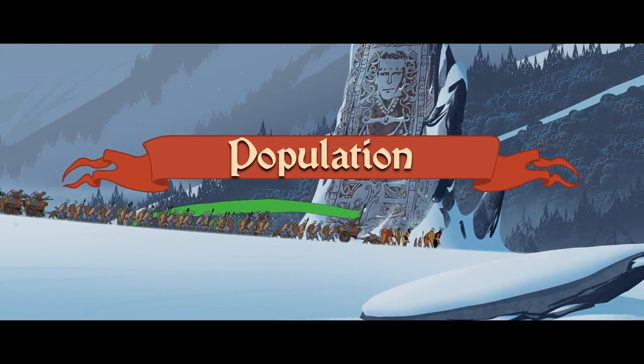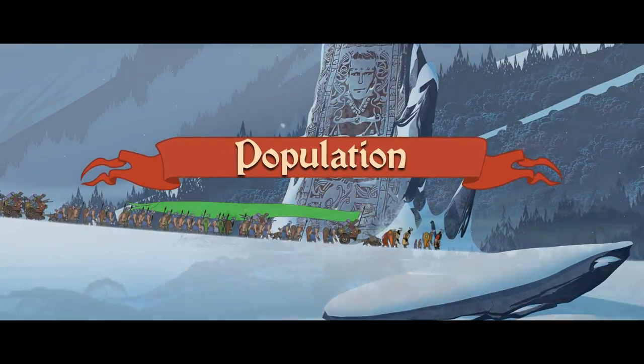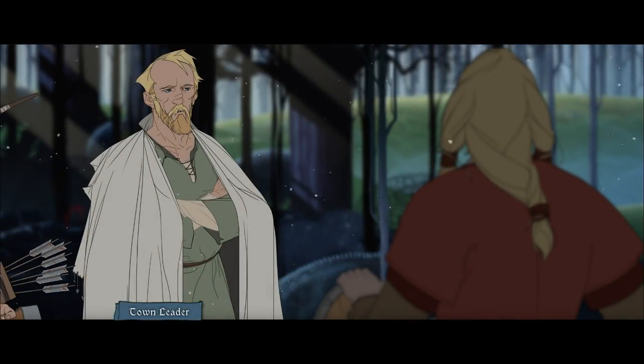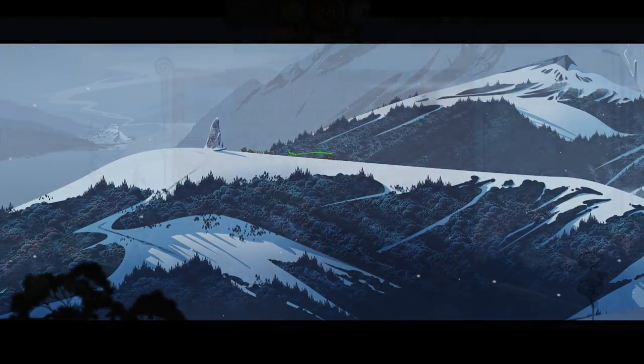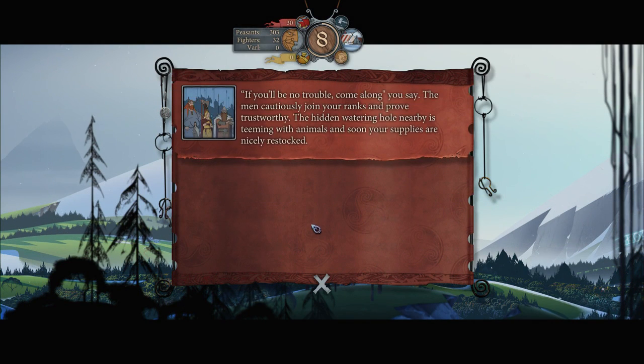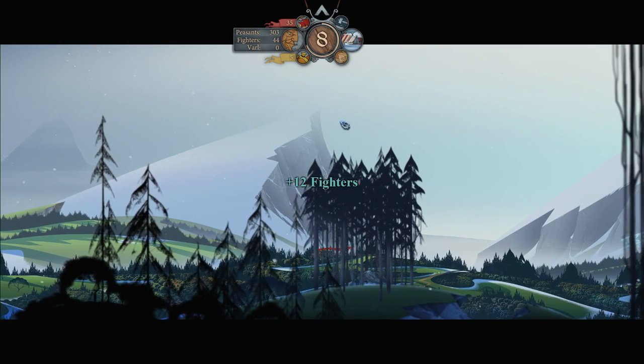Finally, managing your population is also at the centre of your travel strategy. As you cross the vast landscapes, you'll meet and converse with a variety of people along the way, many of which will join your caravan. The size of your caravan impacts how quickly your supplies deplete, but also comes into play in your battle strategies.